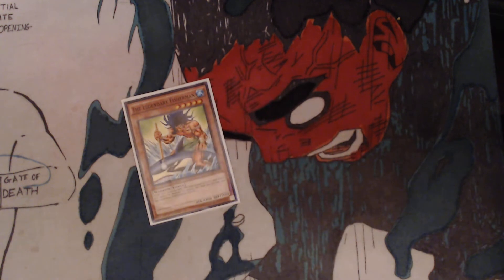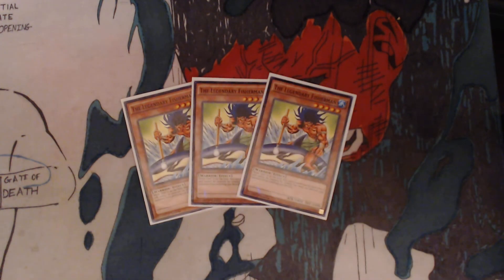You have 3 — the Legendary Fisherman. While Umi is on the field, this card is unaffected by spells and cannot be targeted for attacks, but does not prevent your opponent from attacking you directly. It's not the best card, but it is the heart and soul of this deck — that's what it started with. Our freaky fish guy.